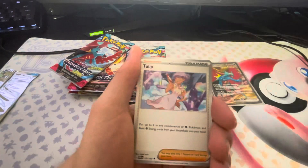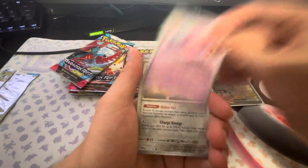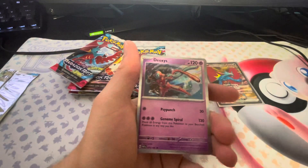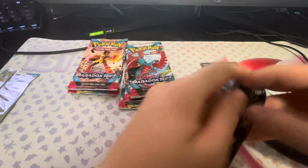Got a Gligar, a Tulip, Veluza, a Tinker Tuff, Jirachi, and a Deoxys Holo. That is alright.